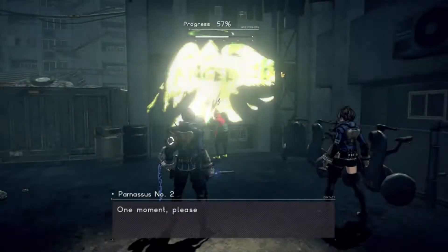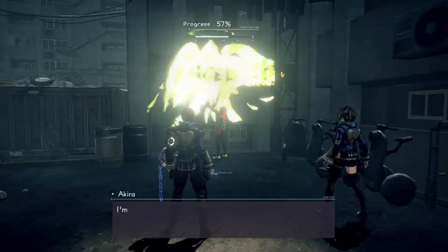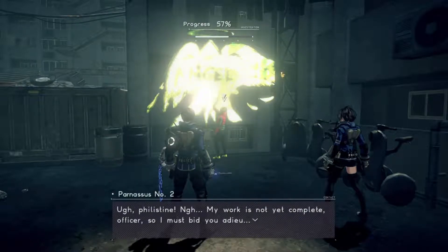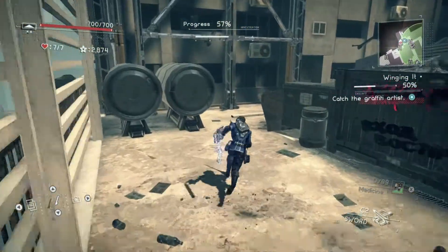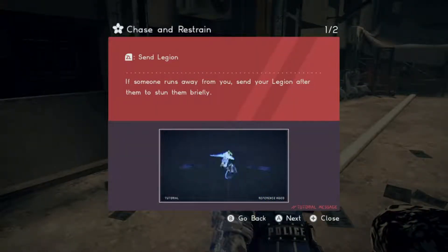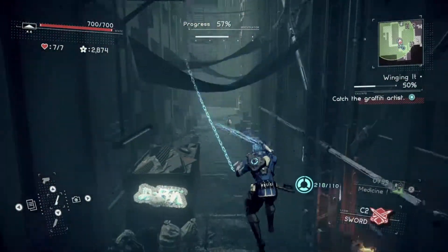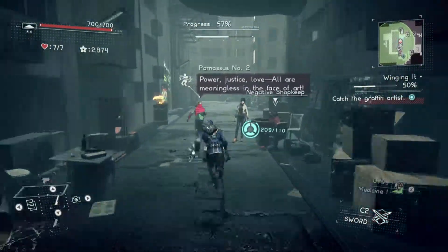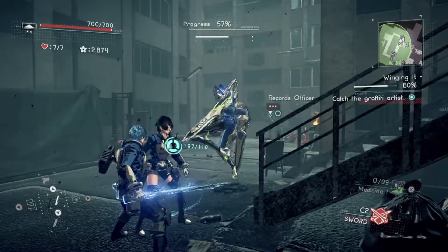We got this guy. We have to trap him — we have to catch him. That's just telling you to use your Legion to bind him. There we go — that worked out surprisingly well.